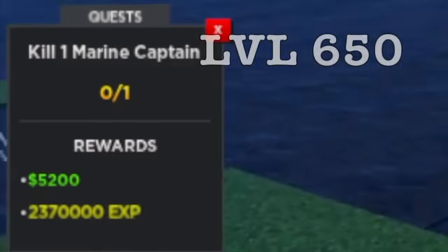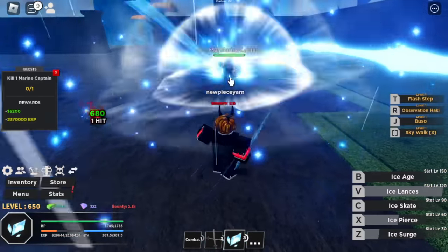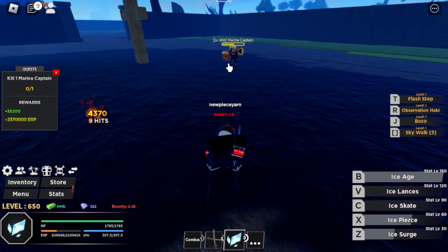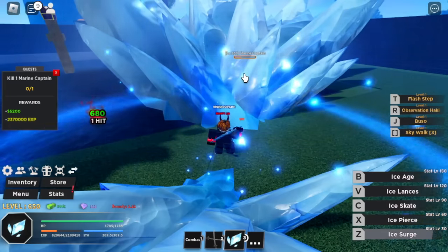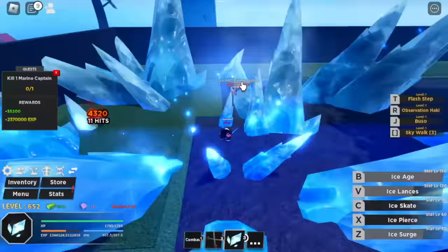At level 650, next set of mob is the marine captain. This is a 1-1 match. Our combo: Z, X, plus V, and B skill. Let's check the HP — more than half. I think three sets of attacks is enough to defeat him. We'll be increasing our fruit stat later.